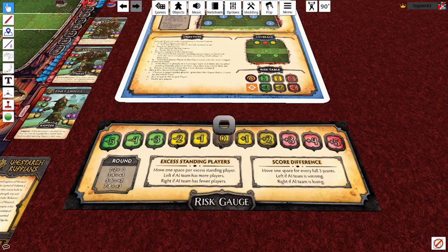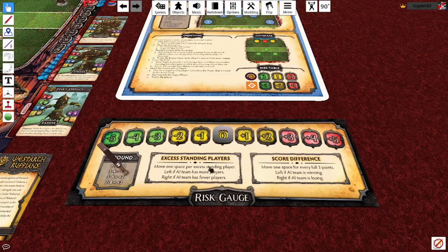At the start and end of every AI team turn, the risk gauge token in the middle resets to zero, and then you adjust it left or right by following the three boxes below. First up, the later you are in the period, the more the token slides to the right. If you've got more standing players in the field, it goes left. If your opponent's got more, it goes right. Same kind of thing with the score.